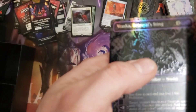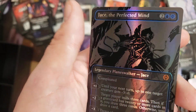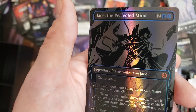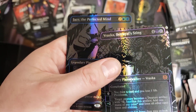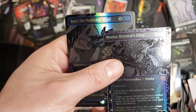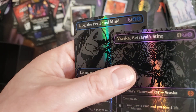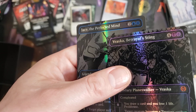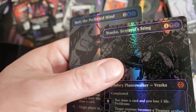Our last one is Jace, the Perfected Mind — another really good one. And how fitting: you get both Jace and Vraska in the same pack. Lore-wise that's kind of fitting — these two kind of escaped together. Nobody knows what happened in the story with them: if they're dead, if they're gone, what's up. It's kind of a mystery. Both are good Planeswalkers, definitely worth playing in their respective decks.